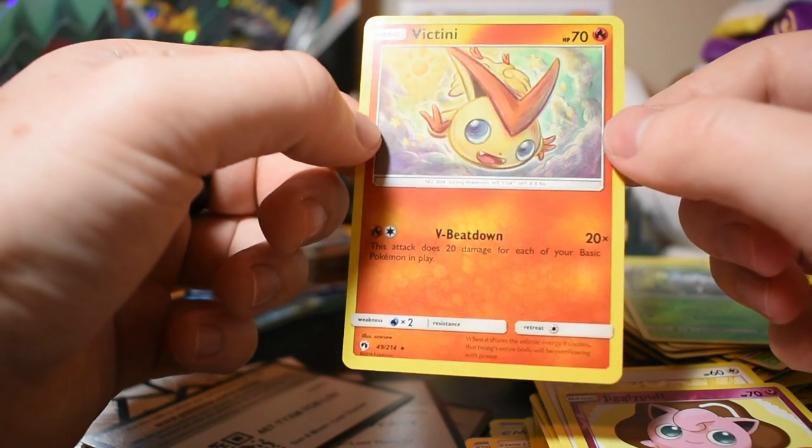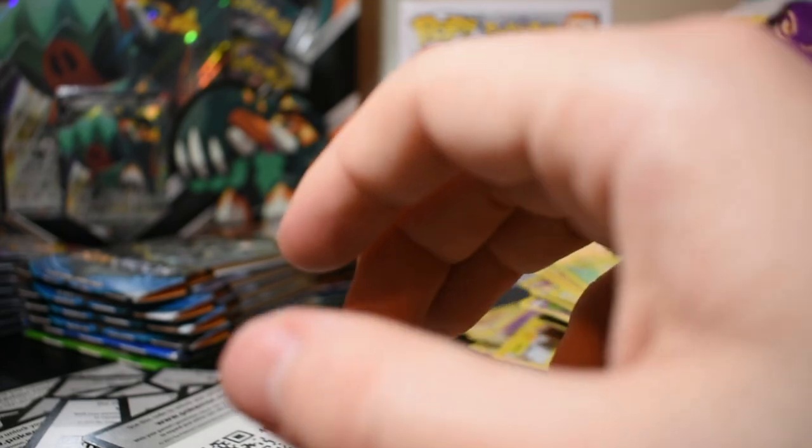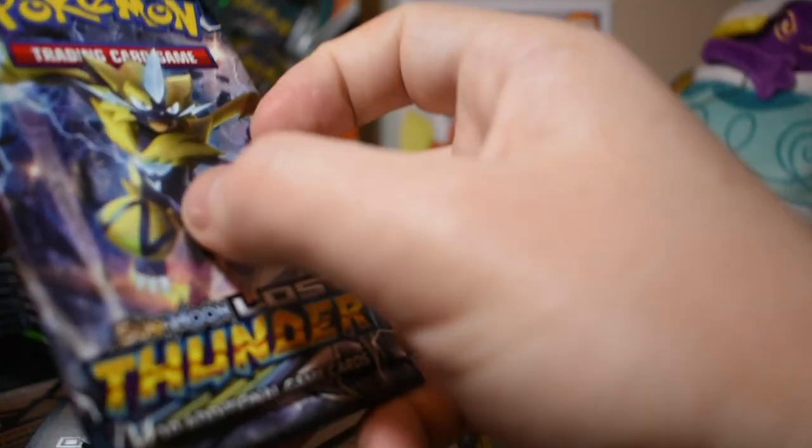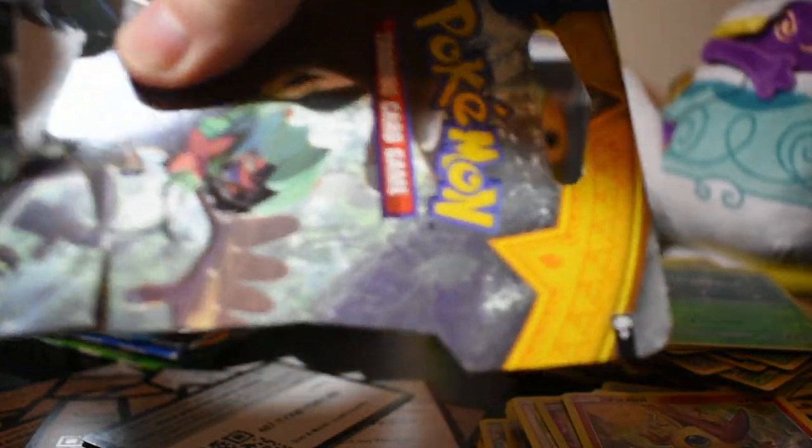Very beautiful card — I love the artwork on this one. It looks almost unfinished, which I love. Alright, we're down to the final two packs. Let's do another Sun and Moon pack — supposed to be saving these for our next card opening but we can always get some more. We've got an Incineroar pack here.